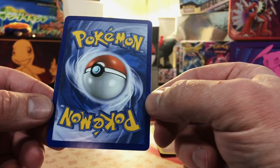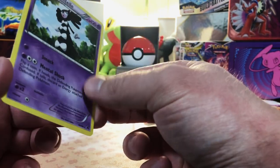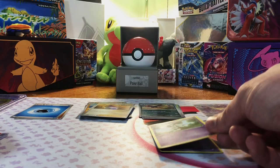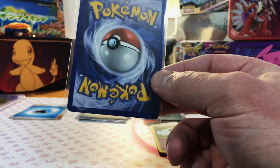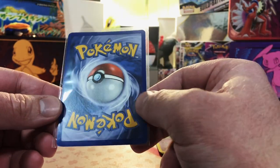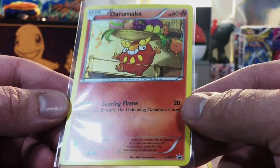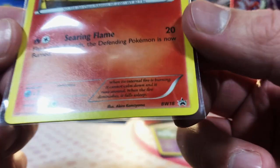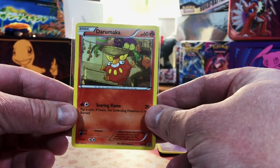Another card — looks pretty good, there's some whitening up top but... A Gothitelle non-holo rare. Non-holo rares — there are a lot of raw cards here, I like the variety. A Darumaka holo promo — looking at the bottom, it's a Black and White holo promo. That's pretty good.